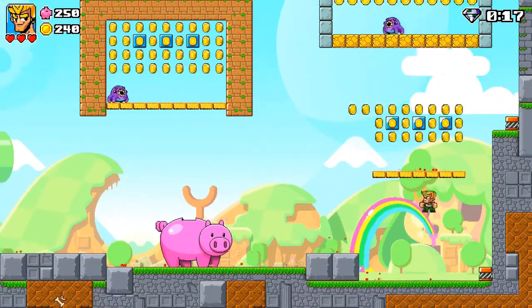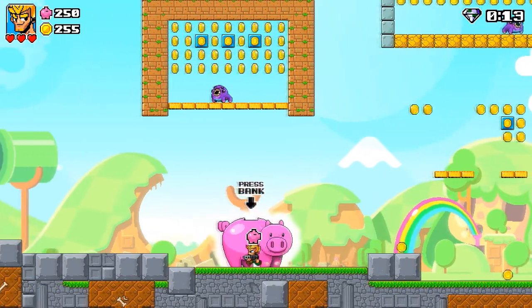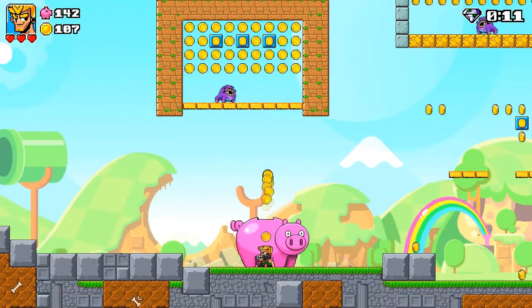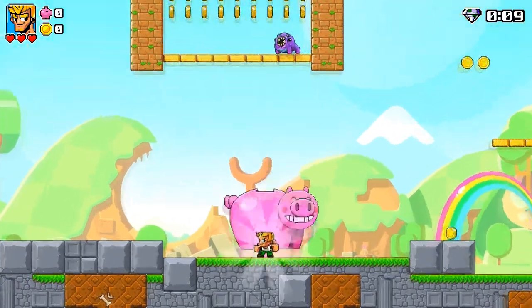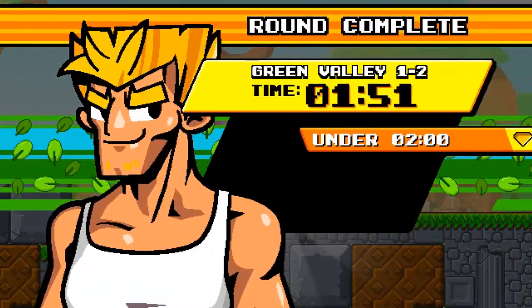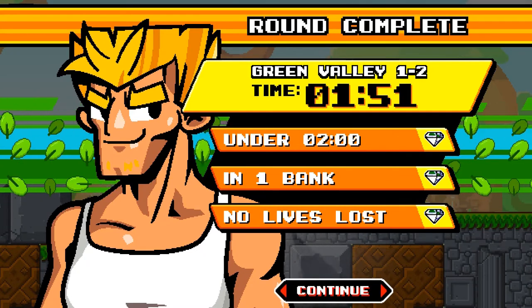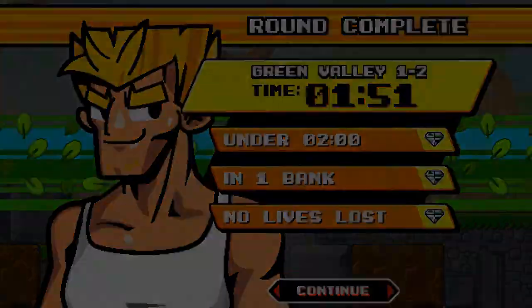Let's feed our pig and finish up this second level. There we go — the coins do take some time to get into the bank, so be careful. Just because you've still got time on the clock doesn't mean you're going to get the pig fed in time to actually make your timer. But again, triple diamond score here — thumbs up, we're happy. Let's get some more power-ups.